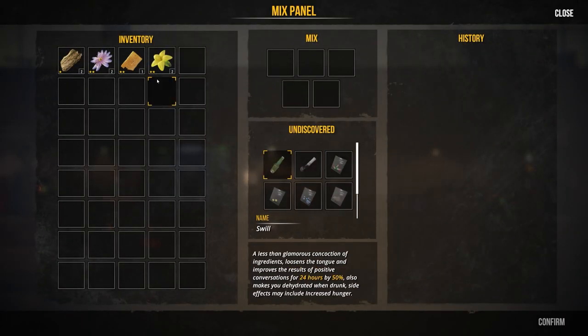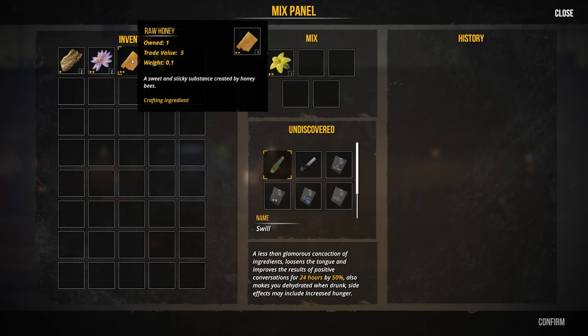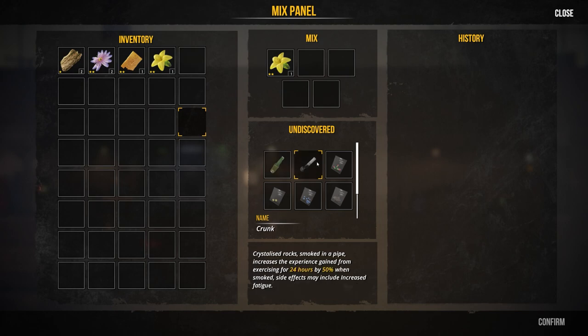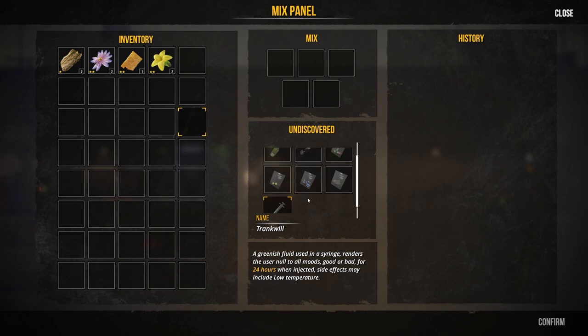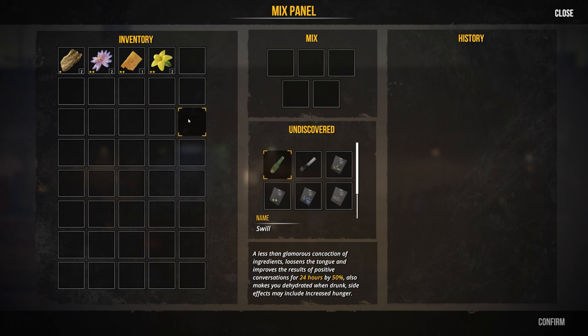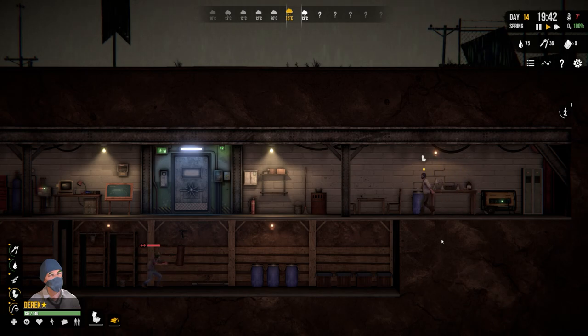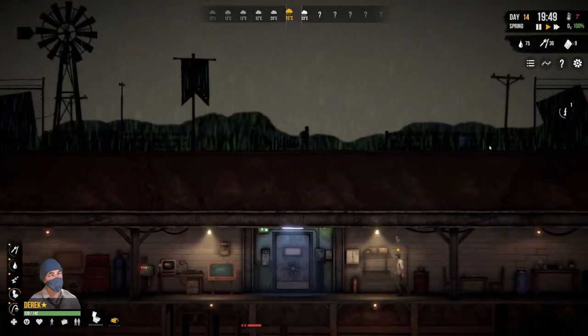You can mix things together - yellow jasmine and honey. Name it 'Swill' or 'Crunk'. So here's some stuff you can make - these are undiscovered. You can make all manner of substances but you have to mix stuff together to figure it out. So if we mix bark with yellow jasmine and passion flower, let's just see what happens - we'll see what concoction we knock up with that one.